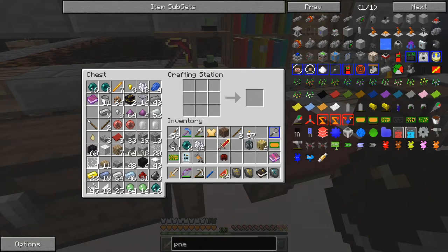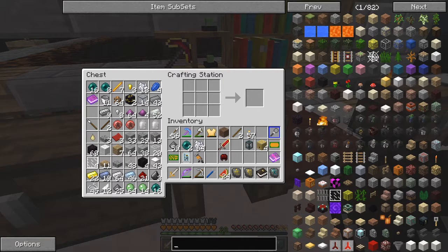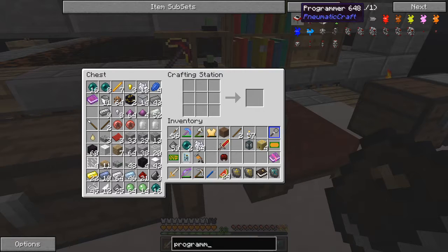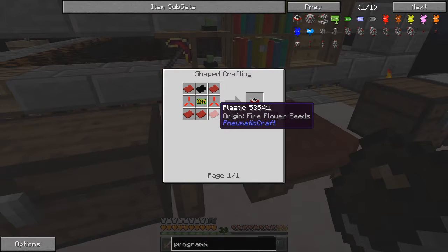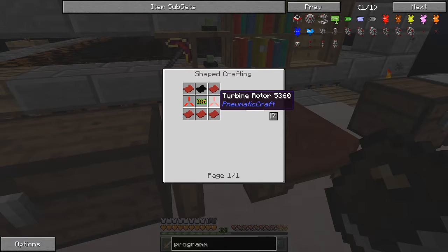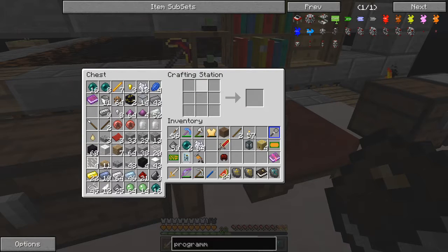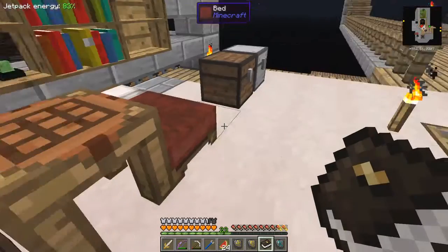Let's have a look - programmer. Here we go, one programmer: that's made with six of these which is fine, turbine rotor, and a printed circuit board, and a black plastic. Which is made from squid plant seeds - okay, that's very straightforward, we can do that straight away. I think we just need some squid plant seeds, which of course is in the other chest.